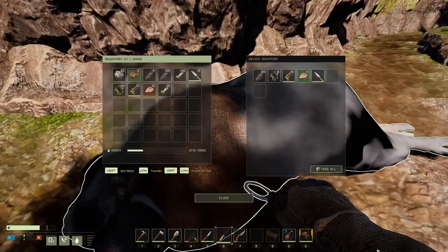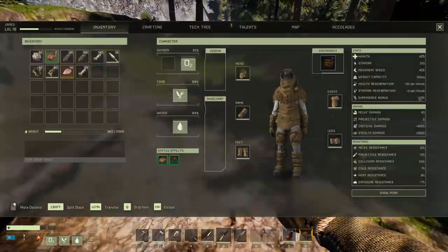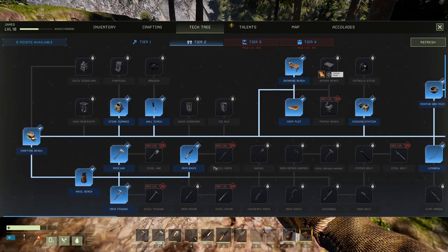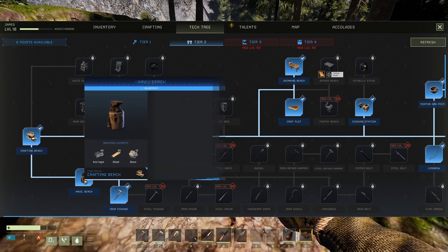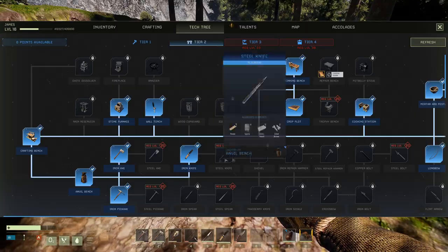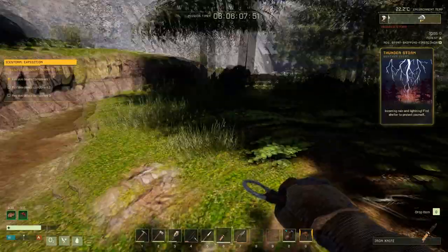If you're wondering how to skin a buffalo, make sure you make an iron knife or you won't be able to do it. I'm going to go ahead and show you where it's located in the tech tree. It's a tier two item, and boom, it's right there. So you're going to have to make a crafting bench, an anvil bench, and then the iron knife right there. You're also going to need to make a stone furnace to make your iron ingots.